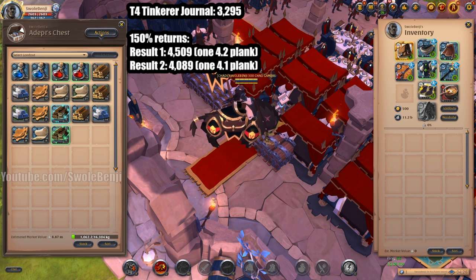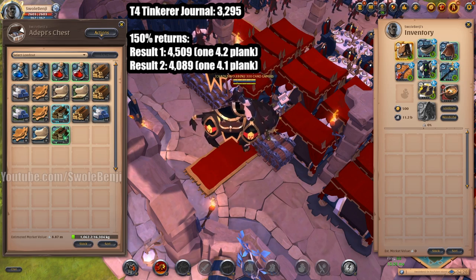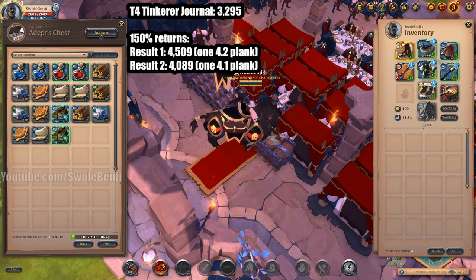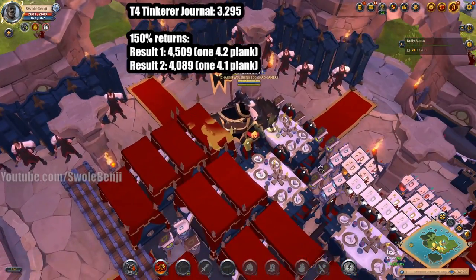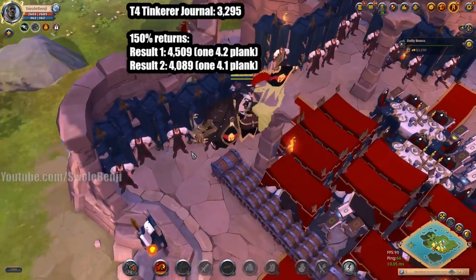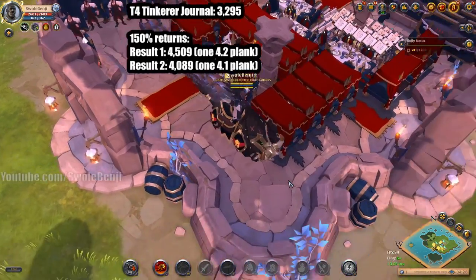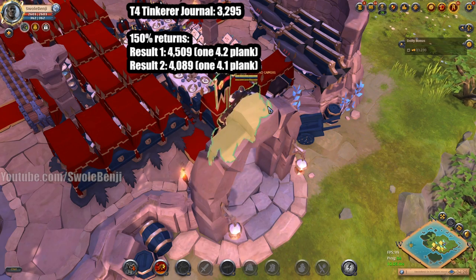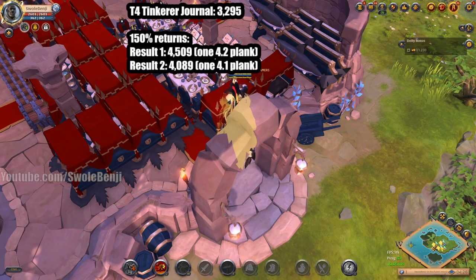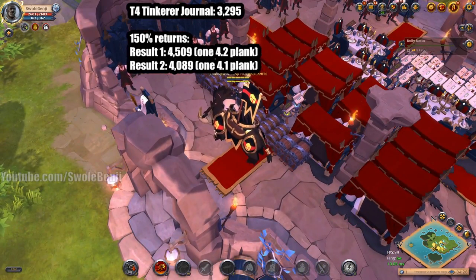To get 150% returns you need a tier 5 house with one tier 5 bed per laborer, one tier 5 table per three laborers — or three tables in a guild hall, one table in a house — and then one generalist trophy per three laborers. That's how much you need.